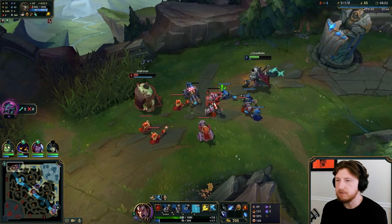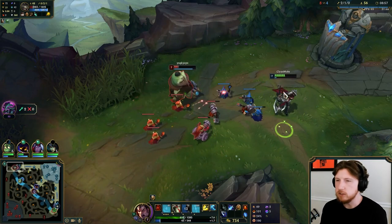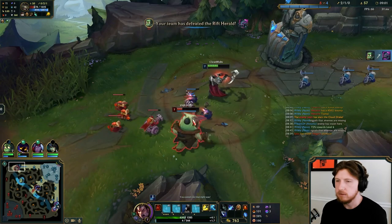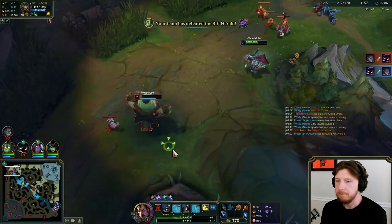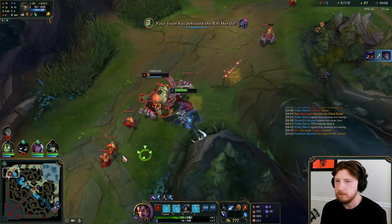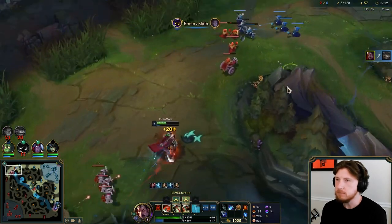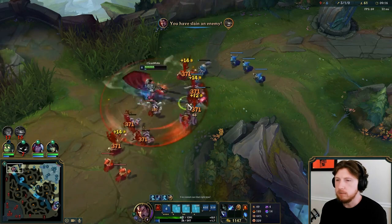Good use of E buffering on the Tahm Kench W. I'm kind of hoping I can just stall this out until Amumu gets here after he's done with Rift. Good dodge. Beautifully done, just punishing him. Again, I have to push these waves.